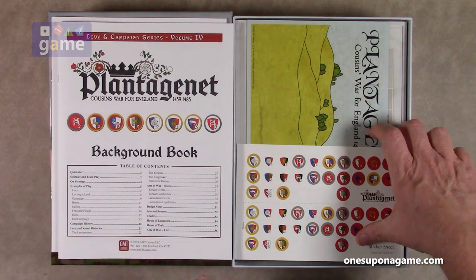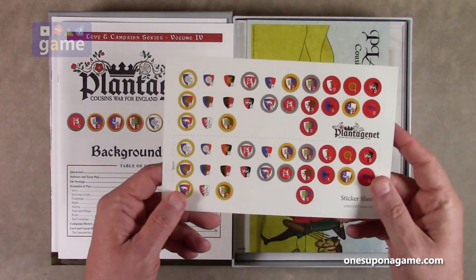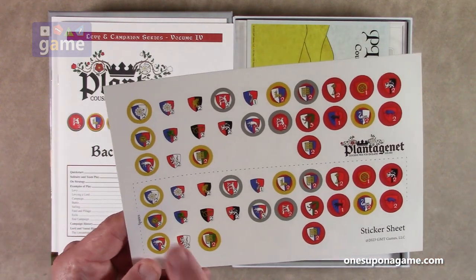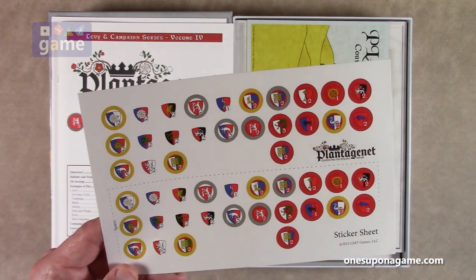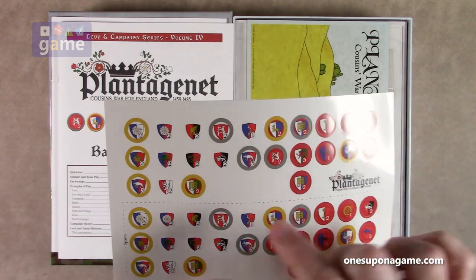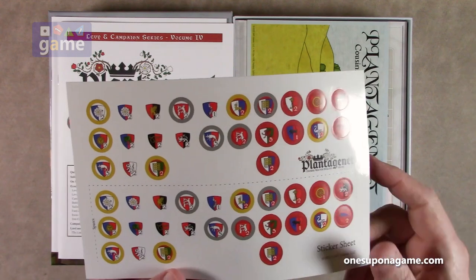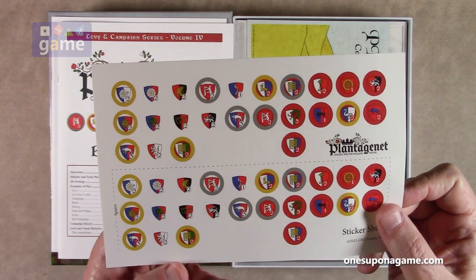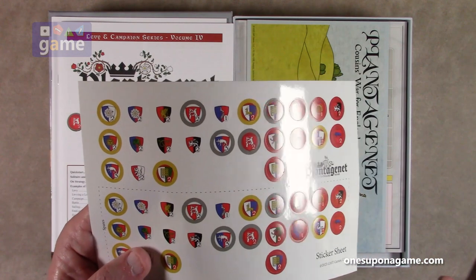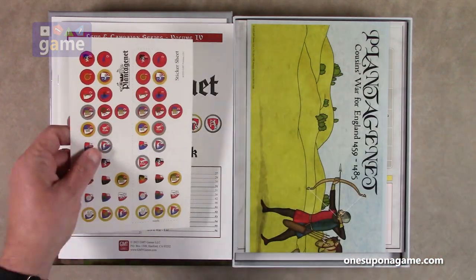Then we've got a sticker sheet, which means there are blocks. These are the stickers — and these are the spares — and they are pre-rounded, so you just peel and stick. There are a few white ones, then you've got your blocks, and then a whole set of spares. They're going to be probably markers since they're round.